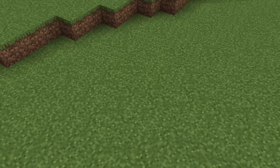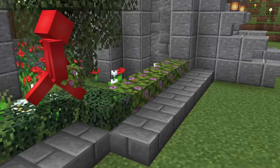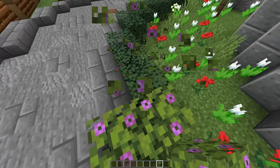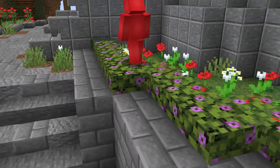Now, blink and you might miss this. But by using a client-side tweak like this, it's possible to instantly replace any block that we're looking at with another. And while this is possible in vanilla by pressing the left and right click buttons at the same time, this mod makes it so much faster.